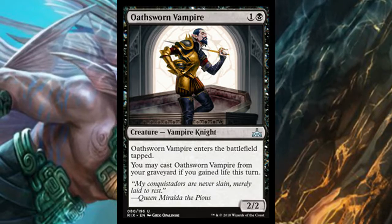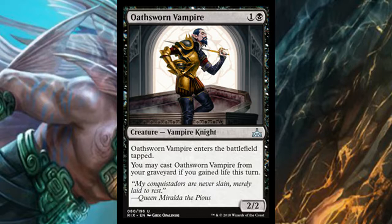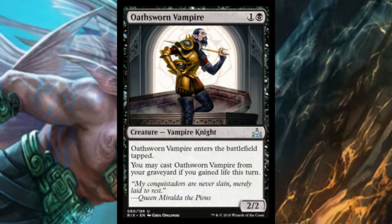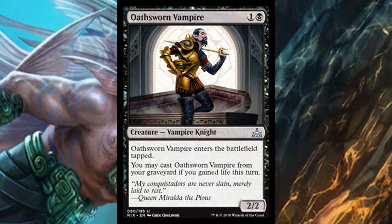Oathsworn Vampire is a 2/2 for two — sort of the Blood Ghast of the set but not really. It doesn't have haste and comes in tapped, but you can cast it from your graveyard if you gained life this turn. It's a little slow for a two-drop, but more board presence is never a bad thing if you can constantly get it back.